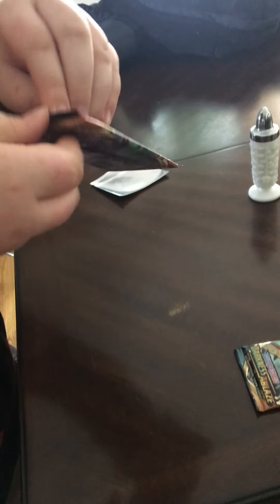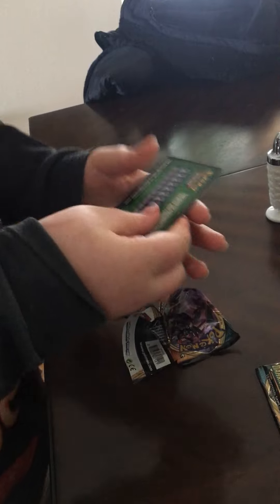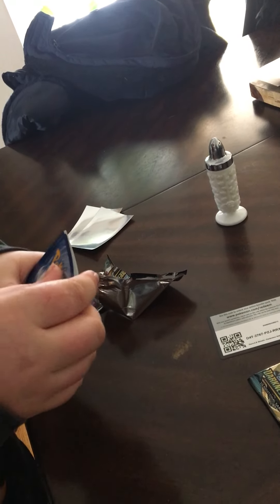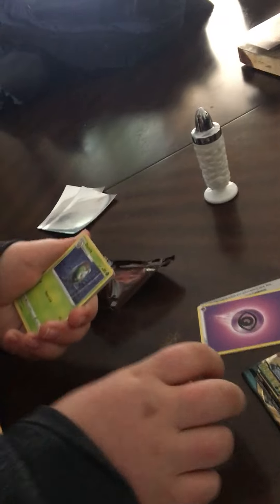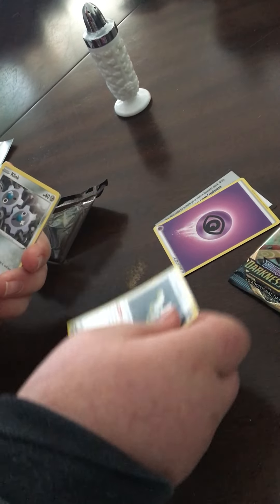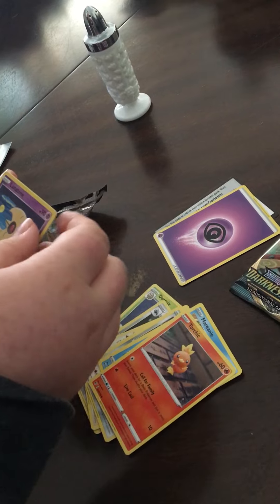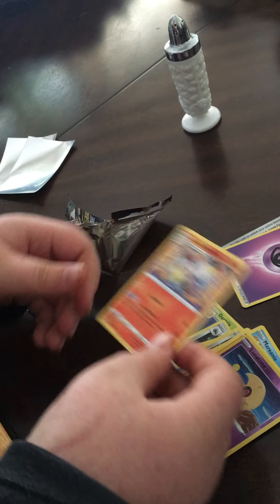There's a code card, darkness energy, second. All right, got a Lintone, a Dartrix, Dartrix tricks, Jigglypuff, Dunstrace, Clinging, Marill, Torchic, and a Galarian... I don't know that one.